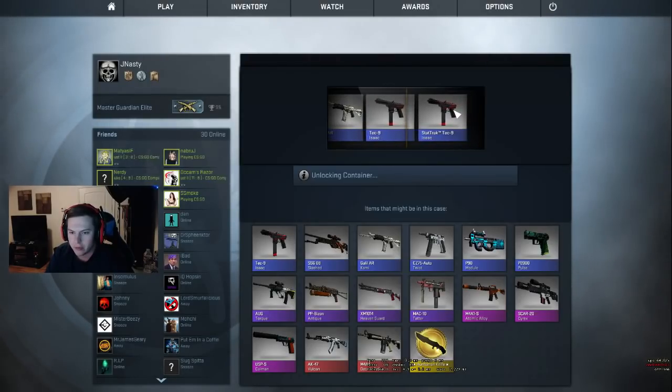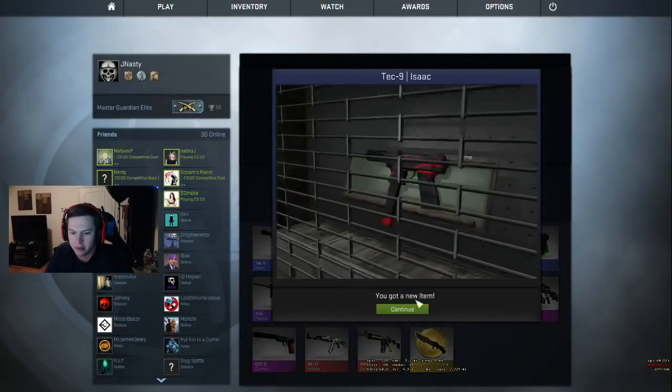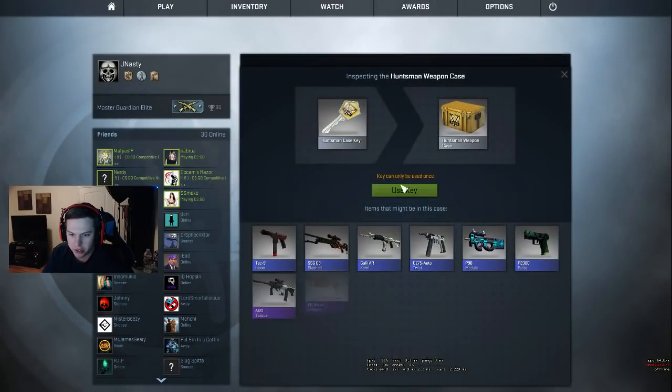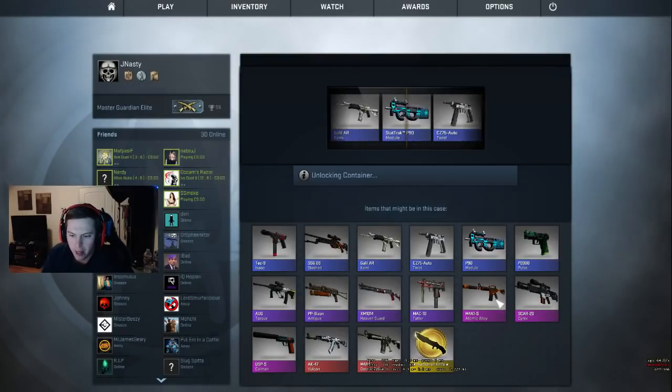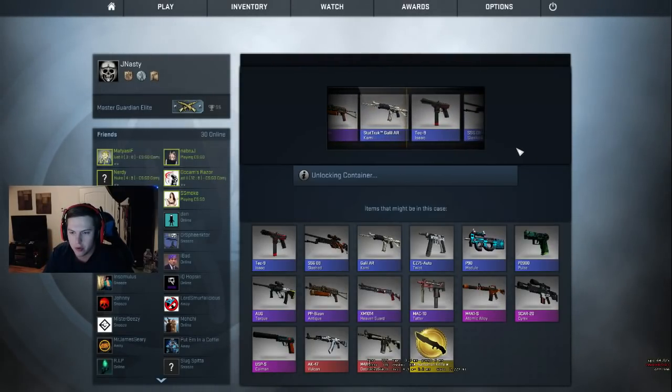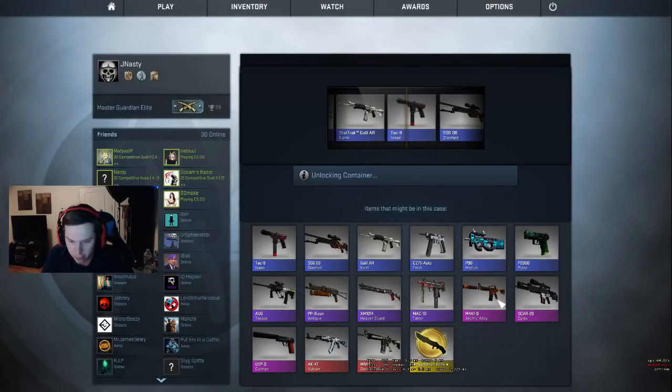Oh man, that one looked factory new — that one is factory new. That would have been seven bucks. By the way, Atomic Alloys are cheap. Oh damn — I just want one to have one because I really like that gun.